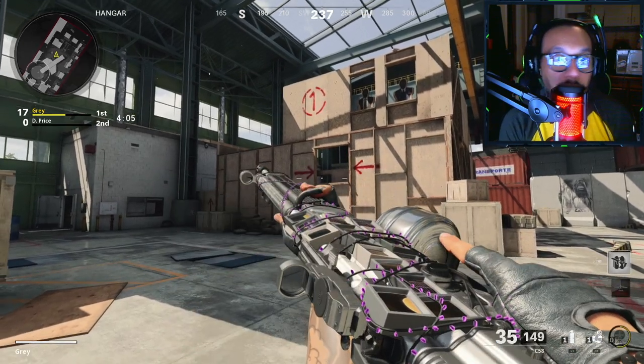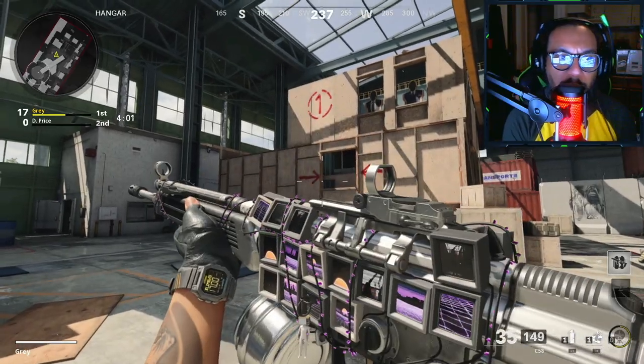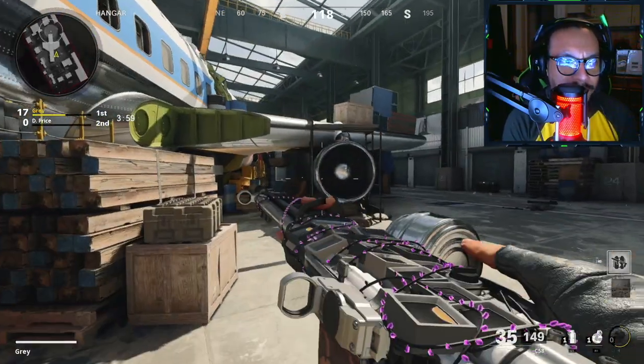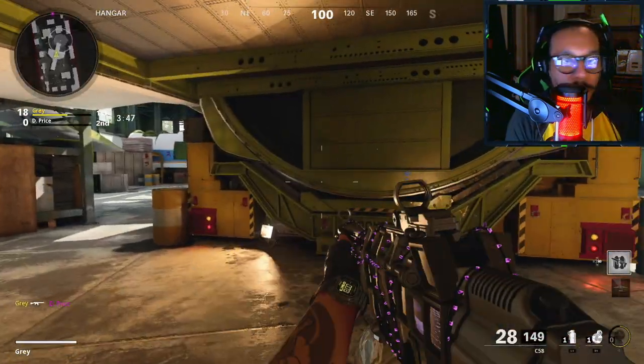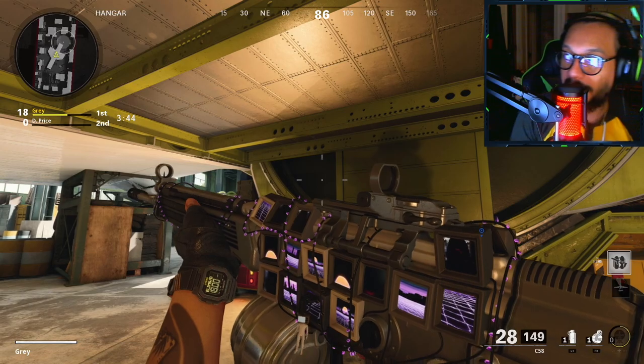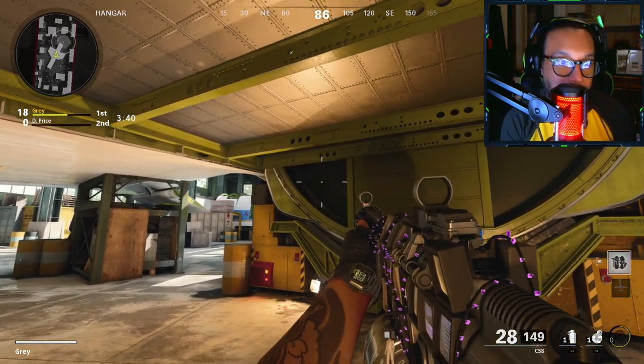That appears to be the last evolution. We've got about 17 kills, 16 with the blueprint, and there hasn't been a change since the ninth kill. I don't know why they always say the 12th does something, but it just goes up to nine and that's it. In a dark area it looks pretty cool — not too bad, we've had worse.